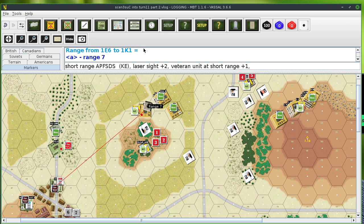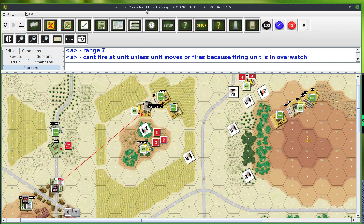I can't fire — it can't fire because it's in overwatch. I should've — if I had no target I would not put it in overwatch. Maybe the unit behind it: when the unit behind it moves or fires, because the firing unit is in overwatch. So that's not going to be an option. Maybe I'm stuck.